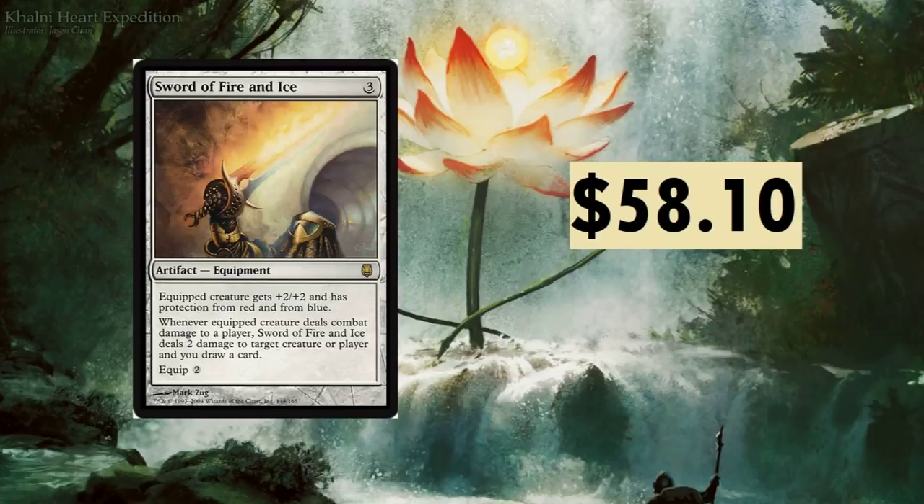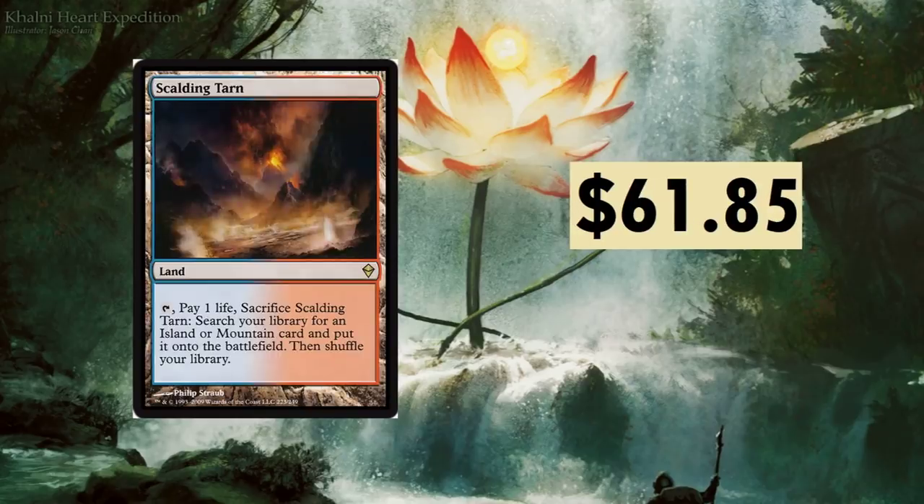Sword of Fire and Ice at $58.10 — I love those swords and want to collect all of them, though I'm not rich enough to anytime soon. A three-drop equipment: equipped creature gets +2/+2 and has protection from red and blue. Whenever the equipped creature deals combat damage to a player, Sword of Fire and Ice deals two damage to target creature or player and you draw a card. Equip for two — very strong.